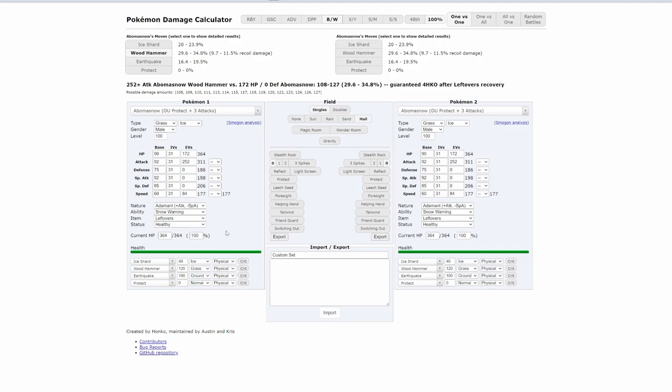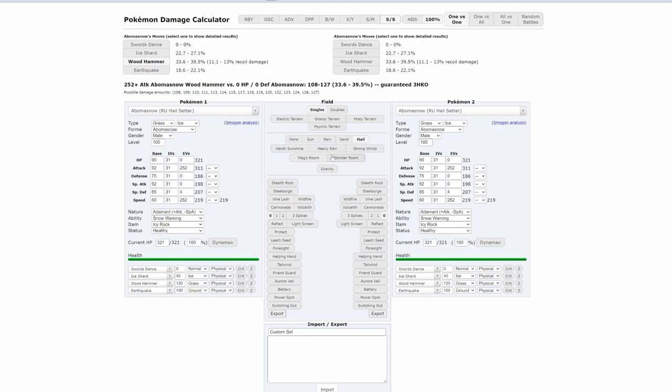For example, you take 1/8 damage from burn in Black and White, whereas in Sword and Shield you only take 1/16 percent, and calculating burn damage is really important to know whether you live a certain hit. Certain base powers have also been changed. So to have the most accurate damage, I use the Sword and Shield calculator. The only time you'd want to use a Black and White calculator is if the calculation involves a Steel type being attacked by a Ghost or Dark type move.